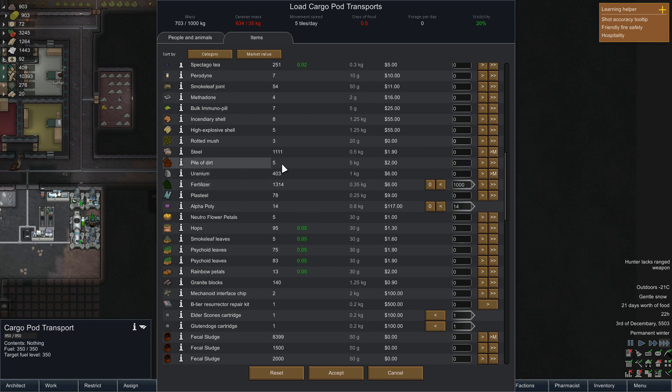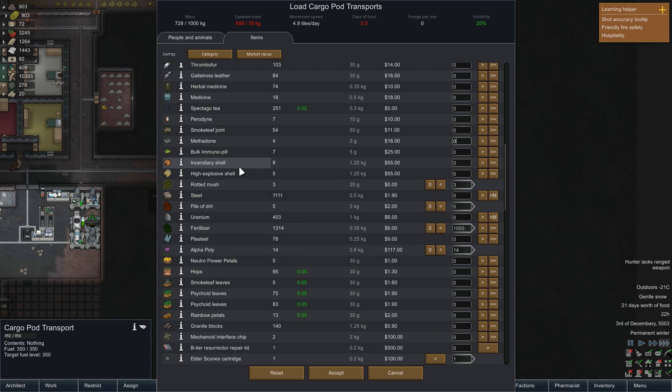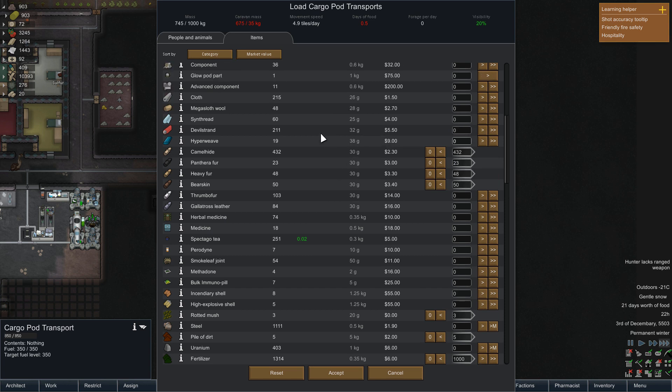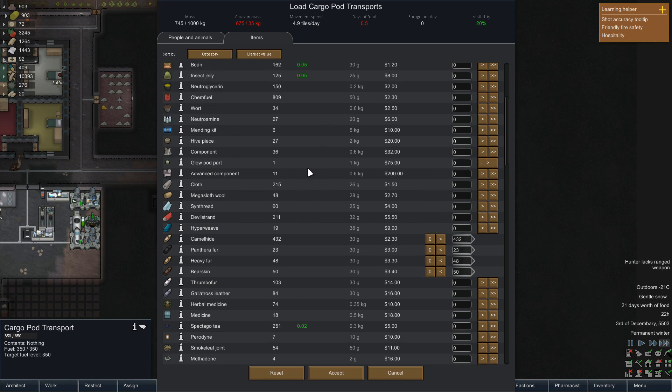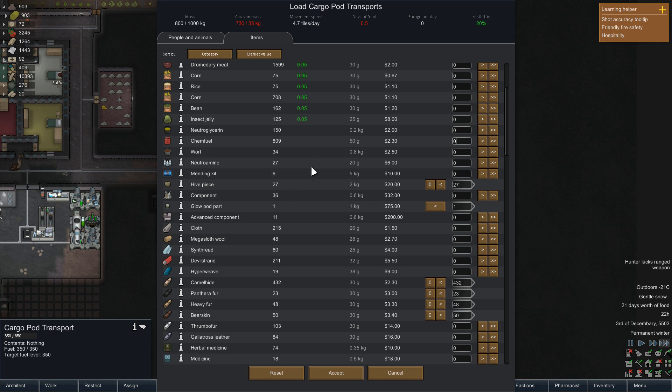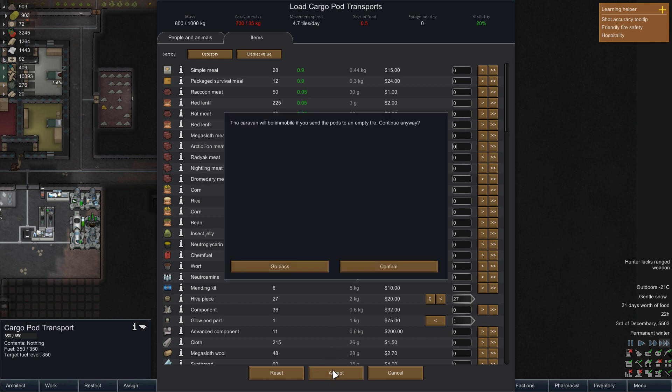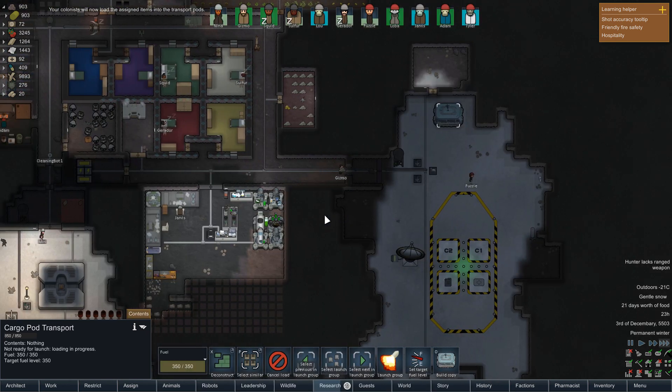We've got ascendry shells, methadone, and absolutely loads of camel hide — that's not going to be as useful, so I'll sell that along with various hides and cloths. We'll get rid of the hive pieces since I don't plan to build hives right now. We've got thousands of meat at this point — we're never going to run out. Confirmed — we're going on a nice shopping trip now to one of the nearby settlements to clear out the inventory a little bit.